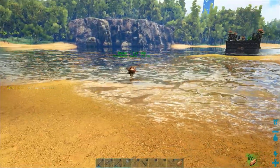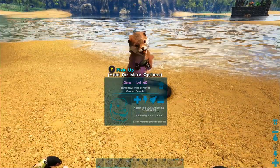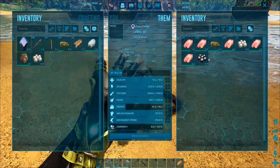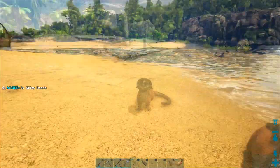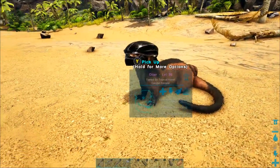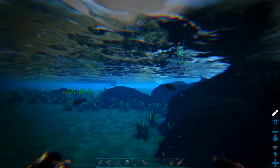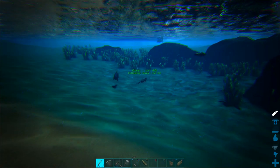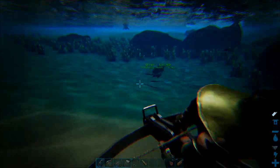Welcome back to another episode of the ARK Switch Survival Guide. Today we're going to teach you how to use this adorable little otter to hunt fish and gather silica pearls and black pearls from all the fish she hunts. We'll also cover some interesting tricks you can use with an otter, tips on how to raise her properly, and find out if she makes it out of this episode alive — because hunting fish can be pretty dangerous when you're such a tiny animal.